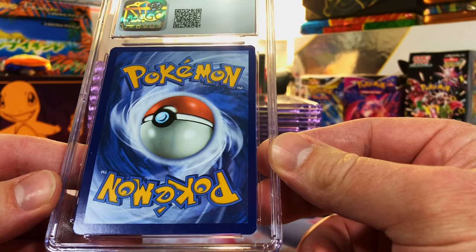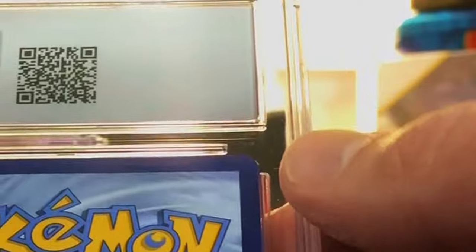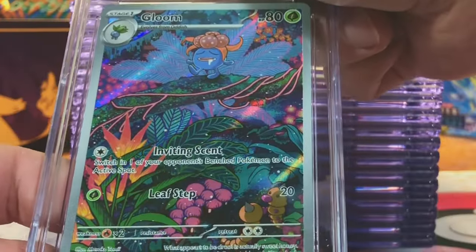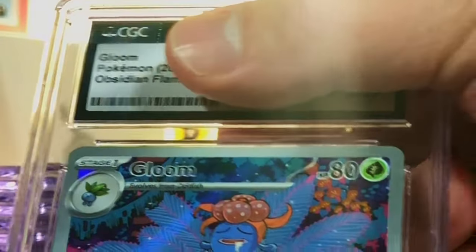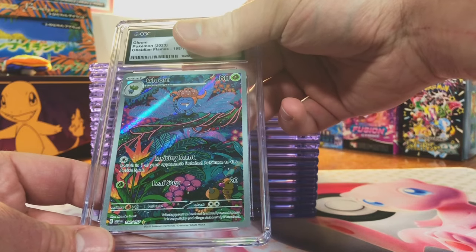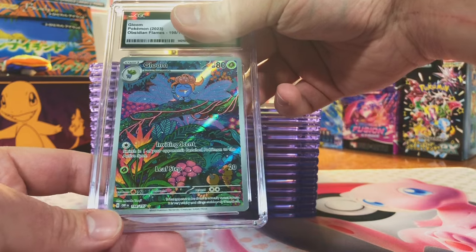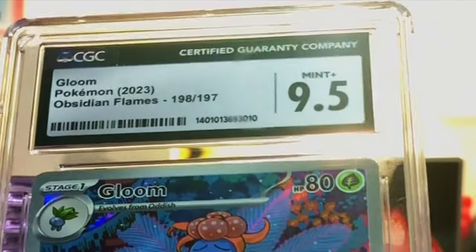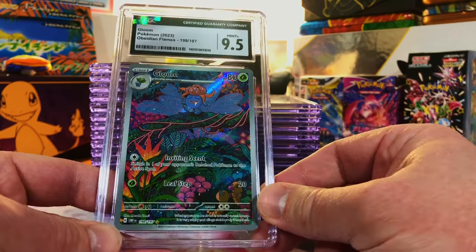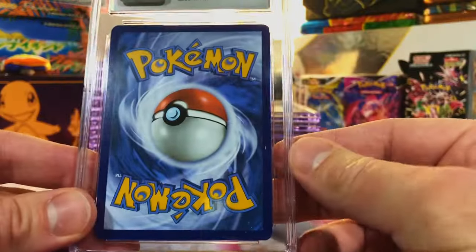We are doing super well right off the bat. This looks good — a little whitening in the corner there, nothing crazy. We got the Gloom Illustration Rare from Obsidian Flames. This really doesn't look too bad, the centering is pretty good on the front. I'm going to guess a 9 to be safe. 9.5 — definitely will take that.